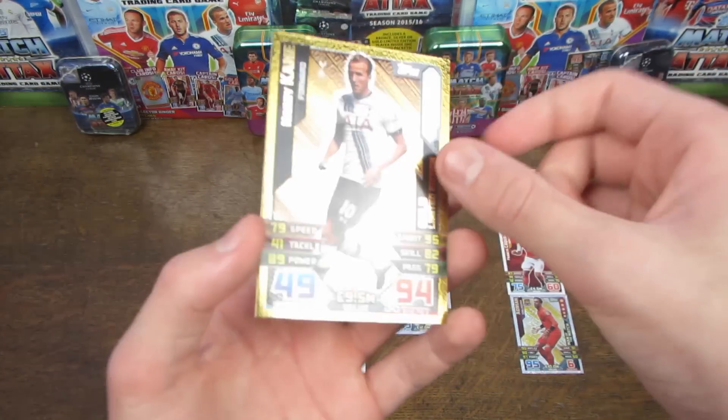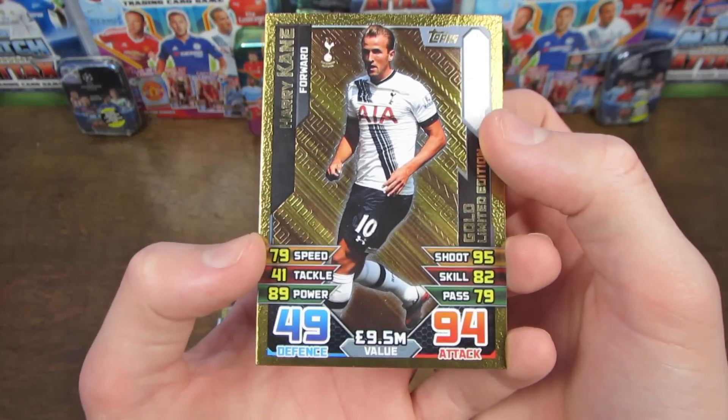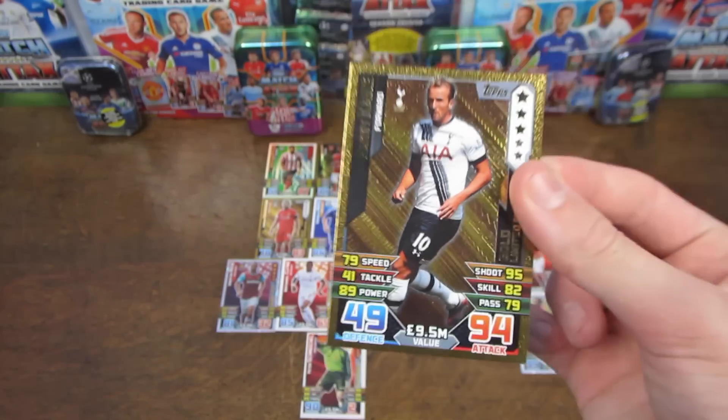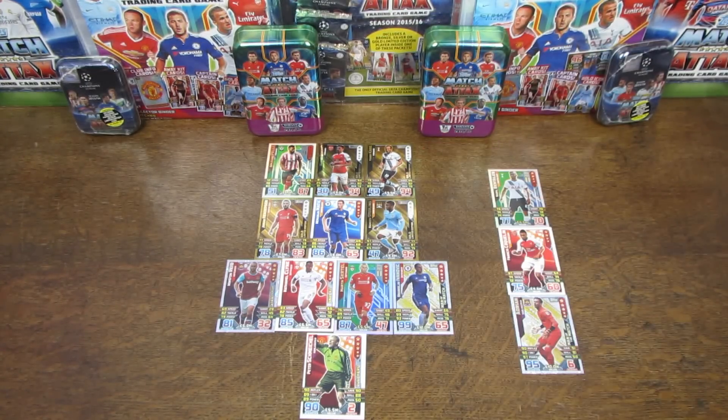Our final player in the team is almost identical to Giroud on his stats — it's his North London rival Harry Kane, with 94 rated and £9.5 million on his value, but a better defence as well. He concludes the team, and in total it does all add up to £100 million on the dot, so just getting the best use out of your money.